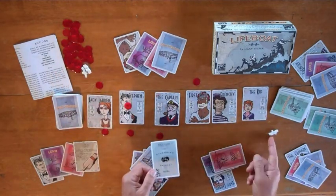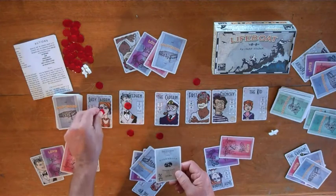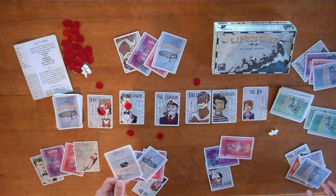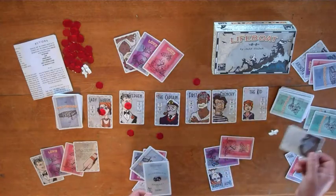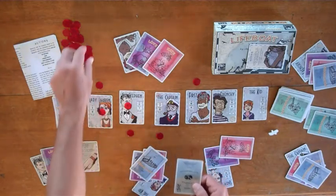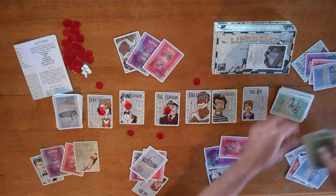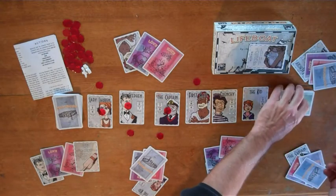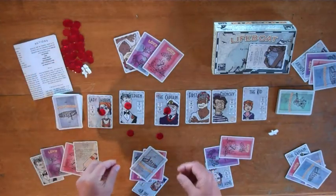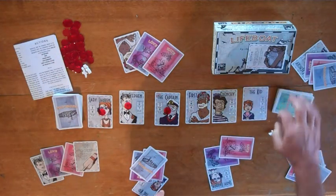We're getting closer to land; when the fourth bird appears, the game ends. The chosen navigation card says everybody who fought is thirsty, so Lady Lauren — who has no water — gets a wound for fighting. Another card says the first mate is thirsty, so he pays a water card, which is discarded from the game; once cards are out, they're gone. Another says the captain is overboard, so he takes a wound and climbs back in the boat. That card goes to the bottom of the deck. That's navigation.